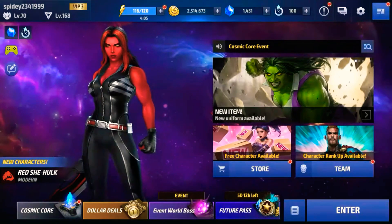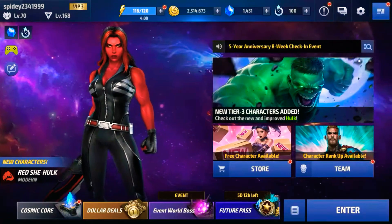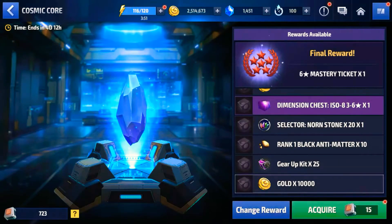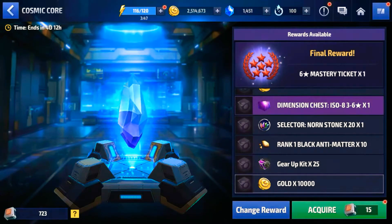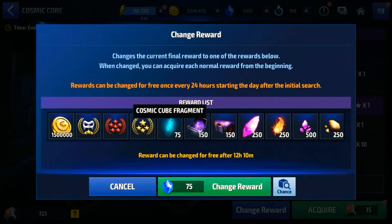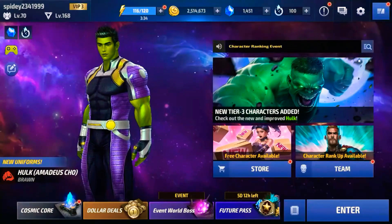Now Cosmic Core event. As my luck, I am lucky but most of the time in Cosmic Core I am lucky. Let's see what I got this time - I knew it. Six Star Master Ticket! I refreshed - Six Star Master Ticket the first day, 200 BAM. Second day Kiosk Non-Stone, and this day again I got Six Star Master Ticket. I guess I could get the CCF. Without further ado guys, let's jump into story mode.